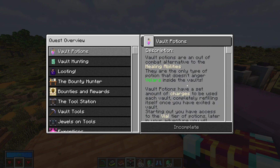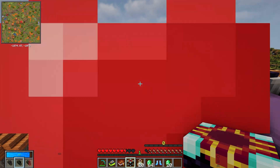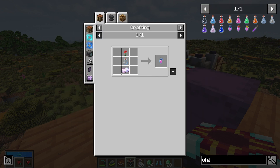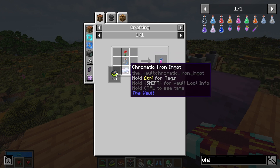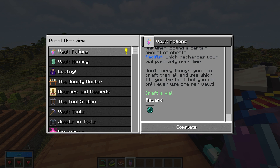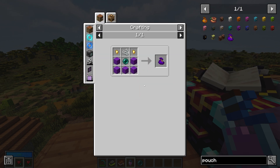The next quest is vault potions — we need to make a vial, which helps recharge health. There are two ways to recharge health in vaults: vials and the heal ability. There are three types of vials: one recharges over time, one recharges by killing mobs, and one — pacifist — recharges by looting chests. I recommend pacifist if this is your first time. The recipe requires glass, a chromatic iron ingot, and a poppy. Completing this quest rewards an enderpearl, which we'll need soon for a shard.